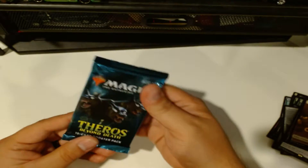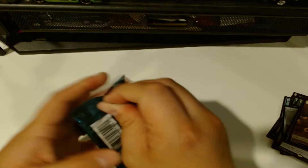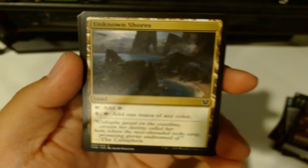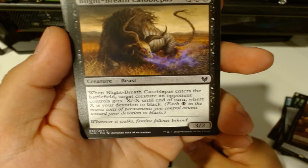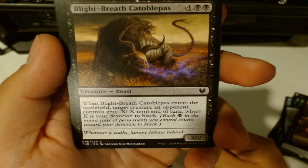Next up, Theros! I just picked up random packs of different sets since it's been a while since I've bought Magic cards - figured let's throw in a little bit of everything. So we got Funeral Rites, Triumphant Surge - look how cool that monster looks - and Unknown Shores, which is a land.